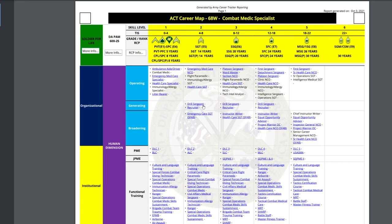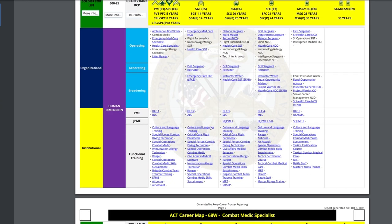In the generating assignments section, as soon as you become an E5, drill sergeant and recruiter are a big deal and are offered to you — these are things that help generate the force. In the broadening section, this is gonna be different for every MOS. For 68 Whiskey it lists emergency care sergeant, SVAB, instructor/writer, and becoming an MOS instructor. There's an abundance of broadening opportunities that are all different for each MOS.